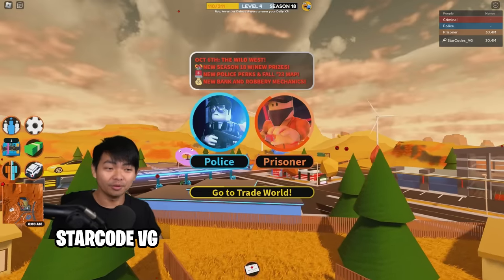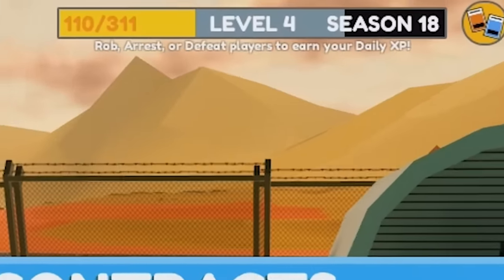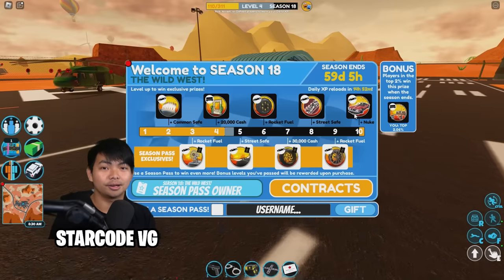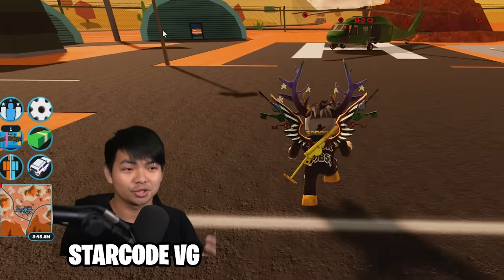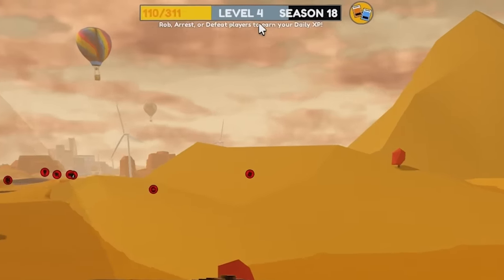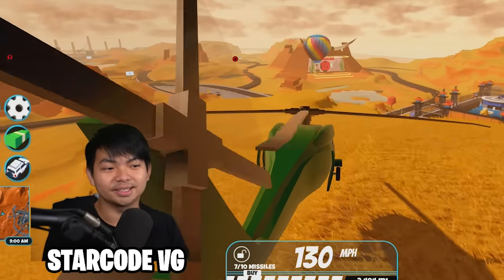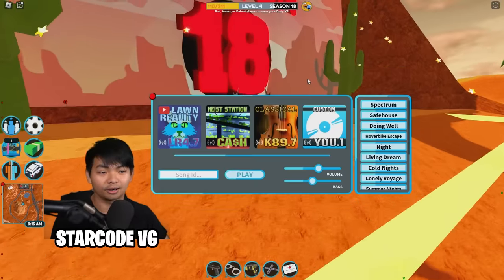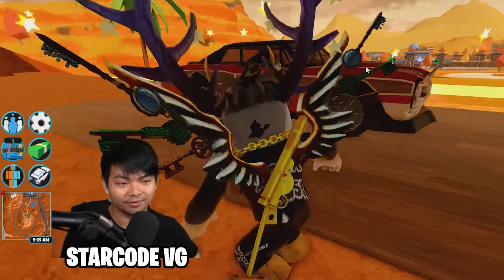What is going on guys, back here again with a brand new Roblox episode. Season 18 is here now and today I'm going to unlock the level 10 vehicle called the Longhorn. I'm currently level 4, but every season Simul Ambassador CC gives me a car, so I'm going to redeem the code and get this level 10 vehicle.